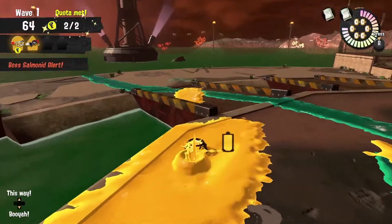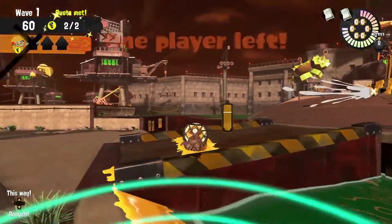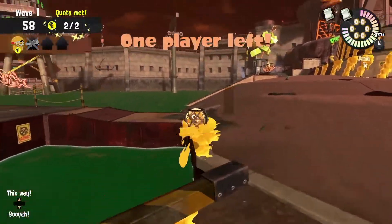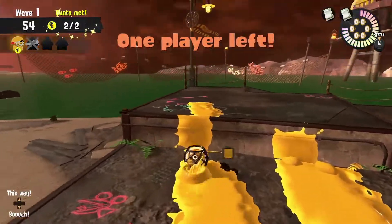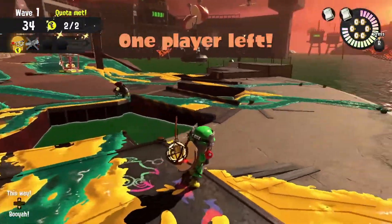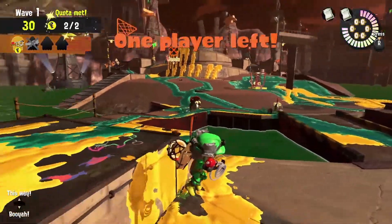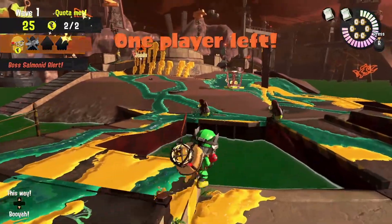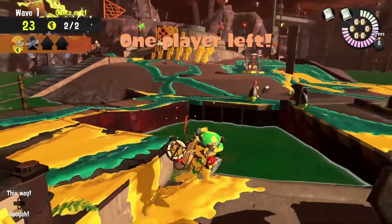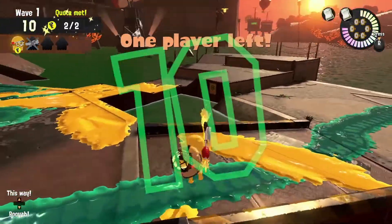And speaking of corners, there are so many weird corners and walls that you can use on Low Tide to your advantage to troll the salmonids. Low Tide is symmetrical here, so these walls and corners are on both sides.